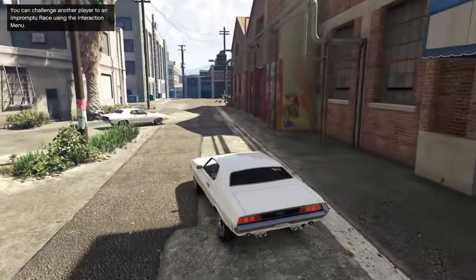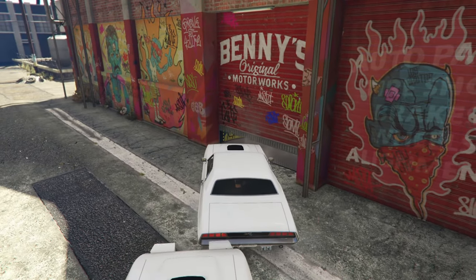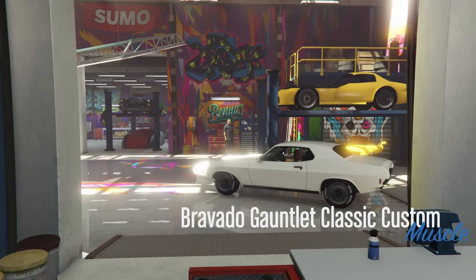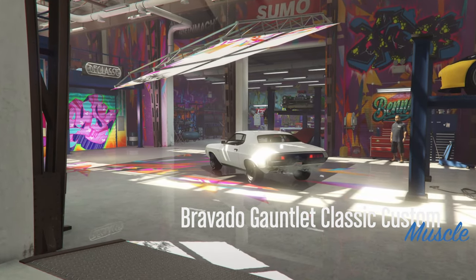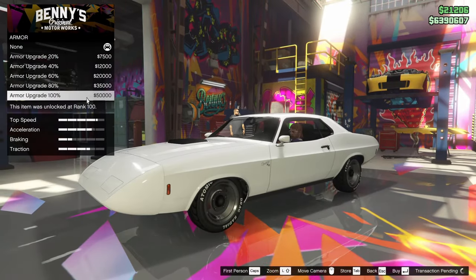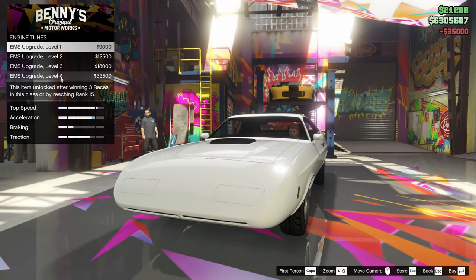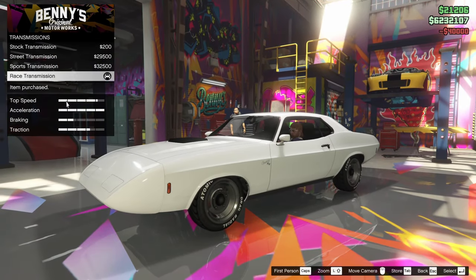Alright, here we go — it's Benny's time. Bravado Gauntlet Classic Custom time. Good luck boys. Here we are inside Benny's. We're going to start upgrading: armor first, brakes all the way up, the engine all the way up, and the transmission all the way up as well, and the turbo.